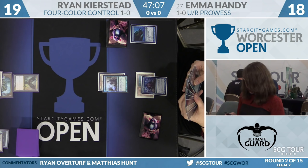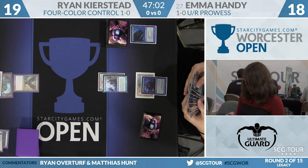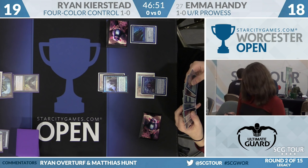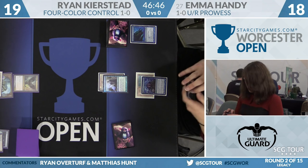Emma's going to Brainstorm after using the Gitaxian Probe, so she will get to set up the Delver to flip. Though on a board against Baleful Strix, when your opponent has two Fatal Pushes in hand, I'm not sure I care. With the philosophy of Emma's deck, it makes sense she's not playing True Name Nemesis, but this is the kind of matchup where she really wishes she was. Without True Name Nemesis, you have to play the trading-creatures-for-kill-spells game, and that's not where she wants to be.